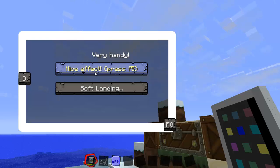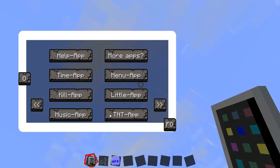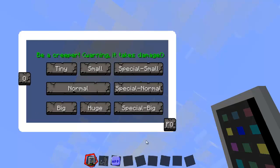Press A5 for a nice effect. That's not nice — kidding, it is. The music app I already showed you. TNT is basically to blow up yourself.